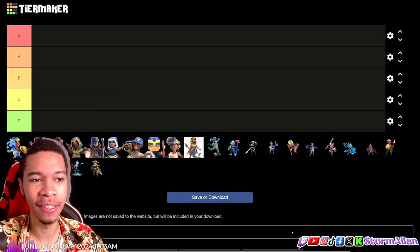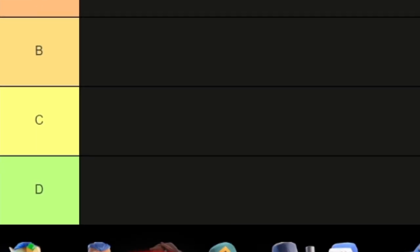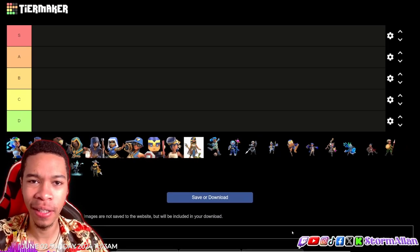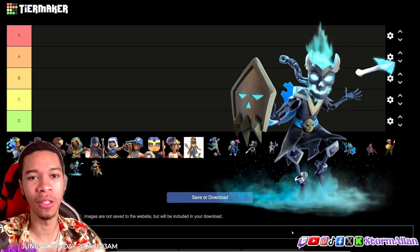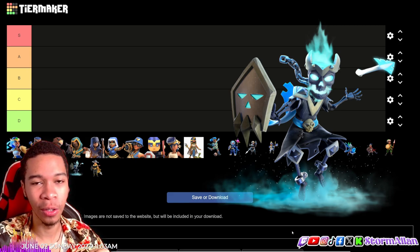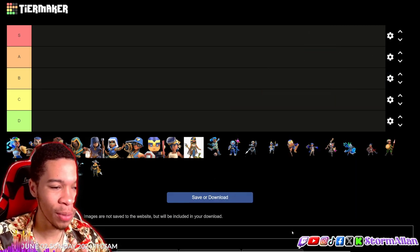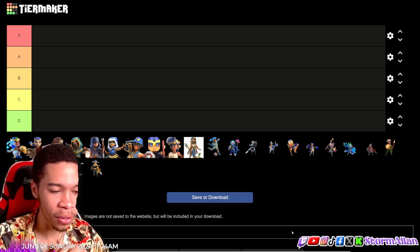If it's your first time watching, this is the Tier Maker website where you can make tiers — S class, A class, B, C, and D — ranking every skin. For today we're ranking the Royal Champion. Check out the previous videos on the Grand Warden, Archer Queen, and the Barbarian King. S tier is the highest and D tier means the worst.